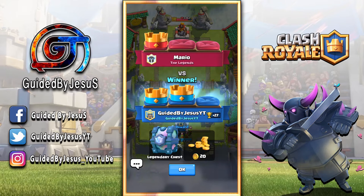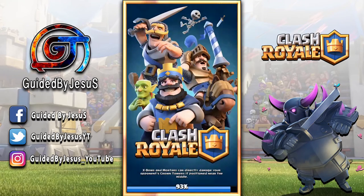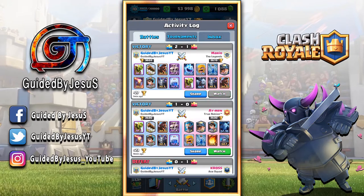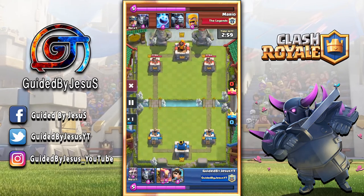What's going on guys, Guided by Jesus here bringing you another awesome Clash Royale video. I just got my first ever legendary chest, so I'm really excited. I have high hopes that I'll get a Miner — I've been waiting for that card the longest. I saved over 40,000 points to get that card once it shows up in my shop, but I haven't had the luck of it showing up.